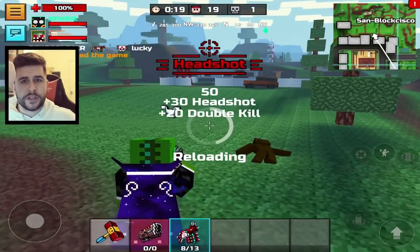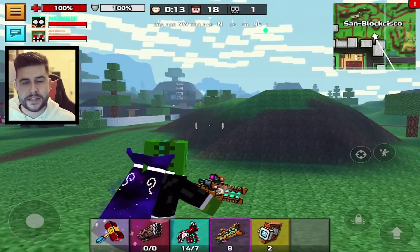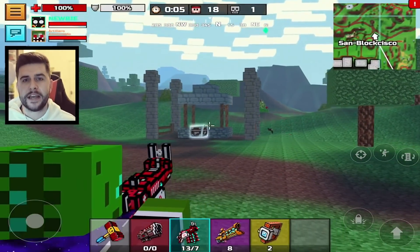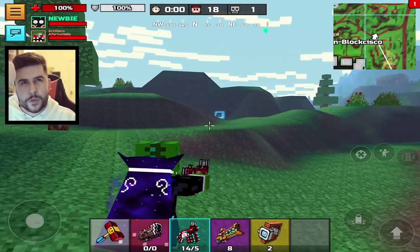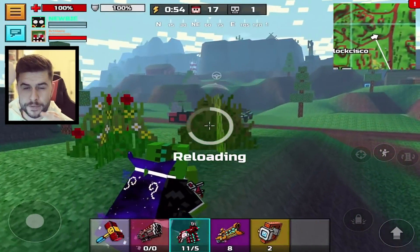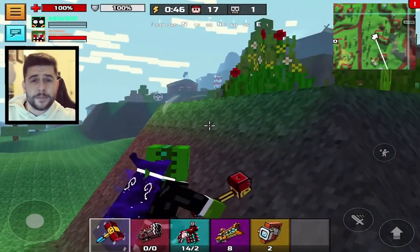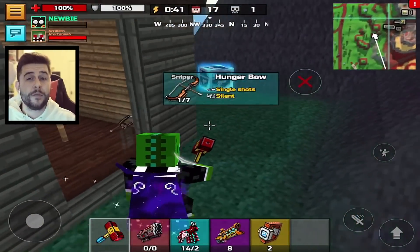Instead of healing items being distributed across the map the way it currently is, the only way you're going to be able to get med kits and armor plates is via chests. You can still get med kits via the gadget chests, but you're also going to be able to get armor plates as well. So it does look like they are officially going to be removing health and armor pickups around the map, which means you're going to have to open even more chests.